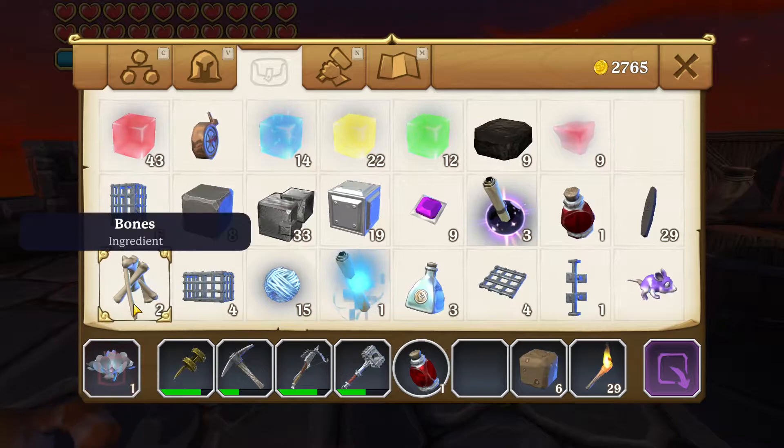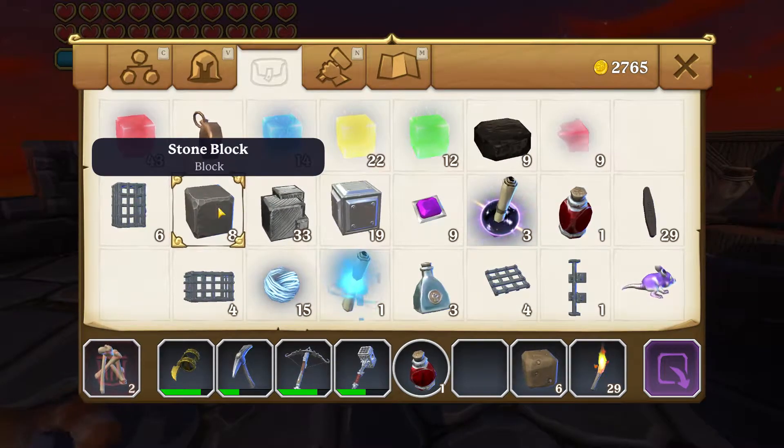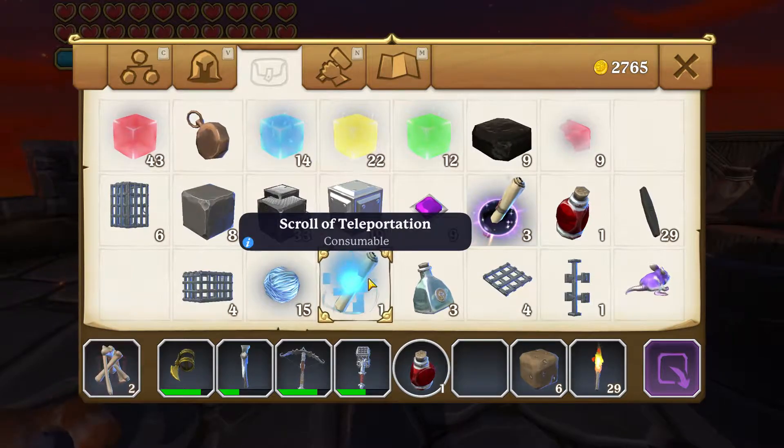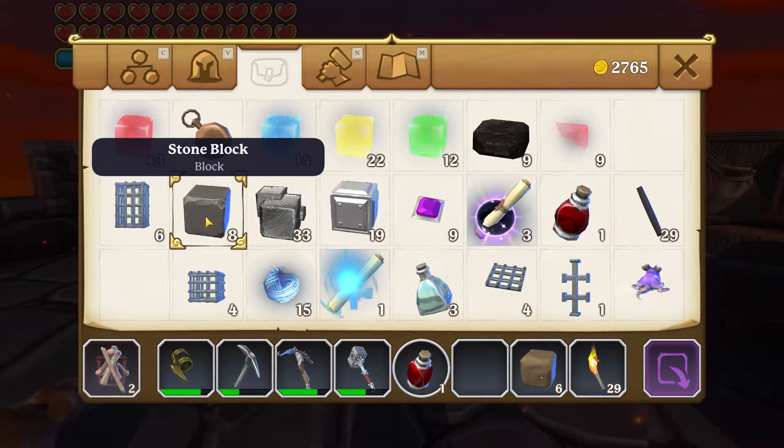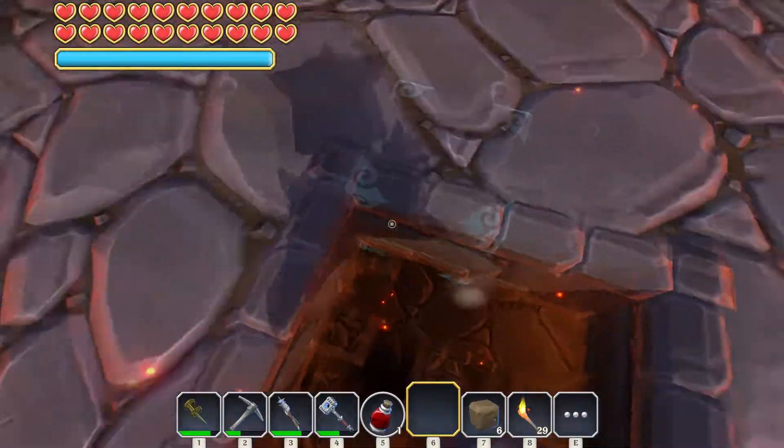I don't want the mana, don't want the ice rose, don't want the bones. Stone I'll keep, only because to go back to the Cythereus world we need 10 and I only have 7 that I'm aware of. That's the thing - okay, let's go down here.